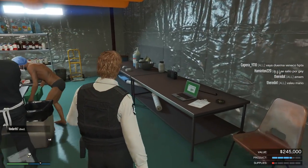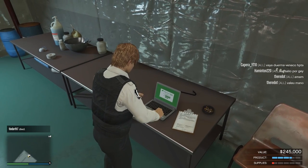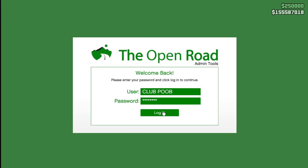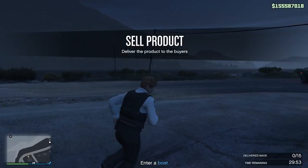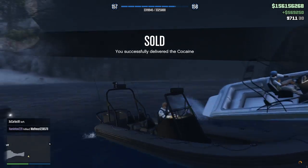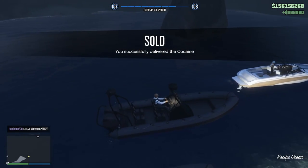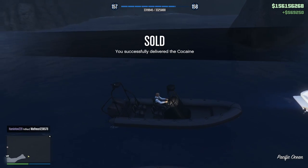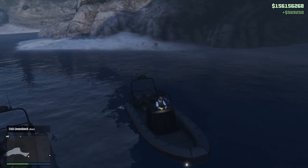First things first we're gonna sell my coke. I know supplies are low but I could care less - I'm selling it and grabbing the profit. $367,000 - it'll only be two vehicles instead of three. Enter a boat, fairly easy, and done - successfully delivered. $569,000. Boats are super easy so I didn't really worry that much.